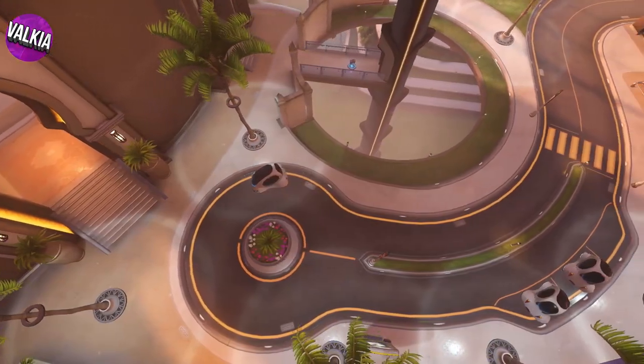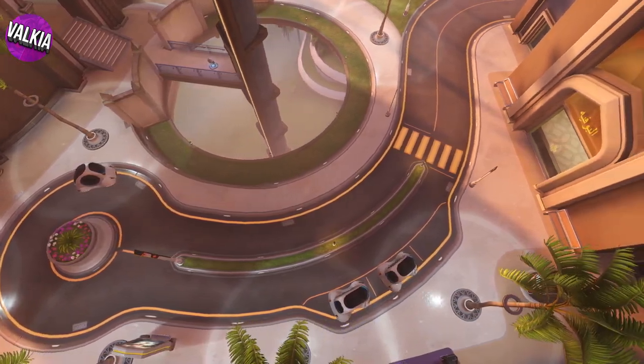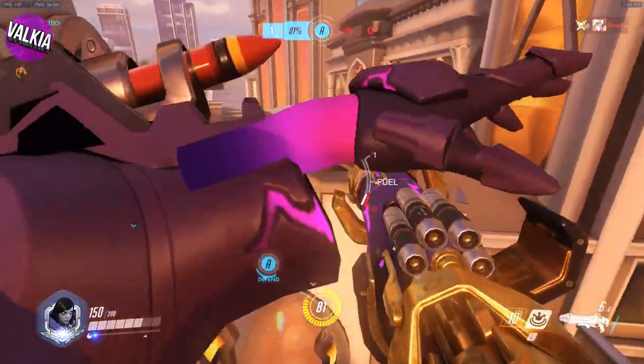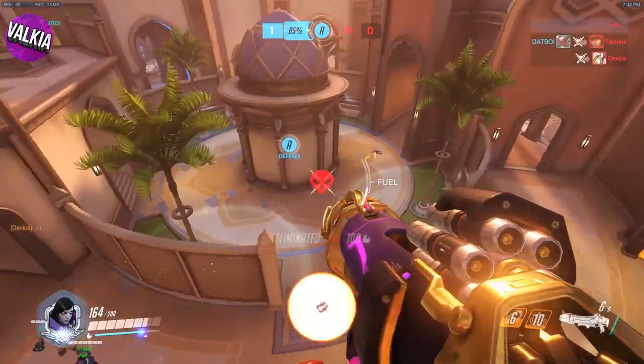You might not realize but on City Center on Oasis, when you run out of spawn you actually run past a massive hole in the ground. As Pharah you can float just above the doorway keeping an eye on anyone too close, and if they are you can knock them straight down right after they spawn.